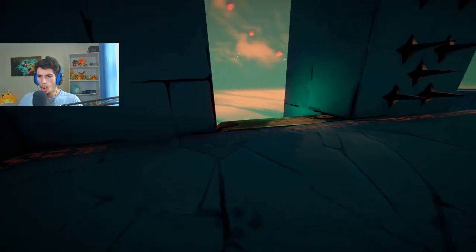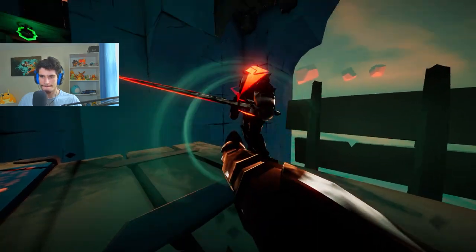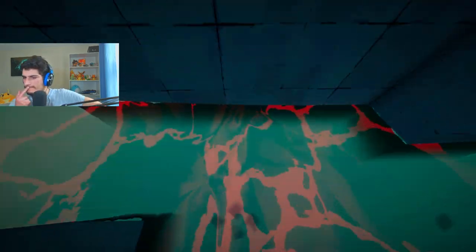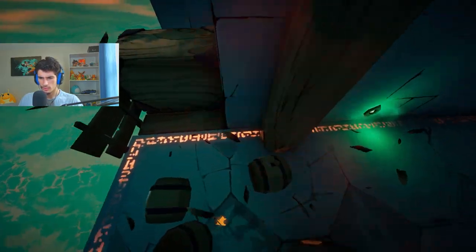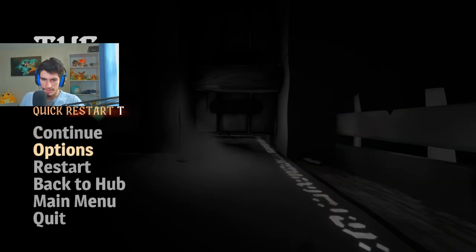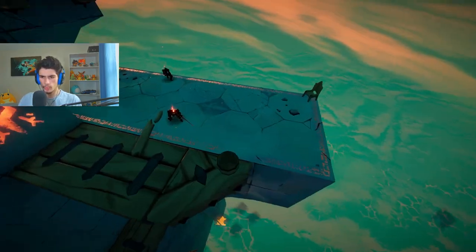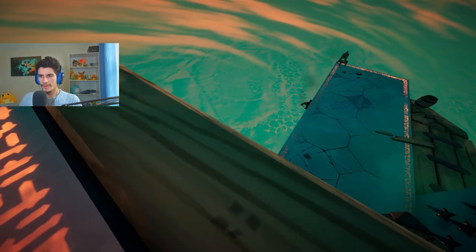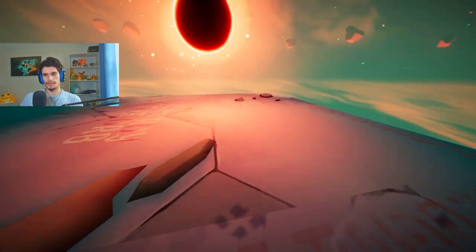Tap E to kick. Oh, hold on — double jump on the barrel? Oh, it wanted me to kick the wall. I'm stupid, man. Tap Control on the run to slide. Oh, we got sliding? Hold Space to climb the chain. I'm not very good at this game. There we go — that's what I wanted. Nice.